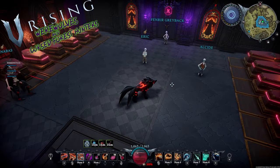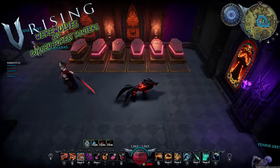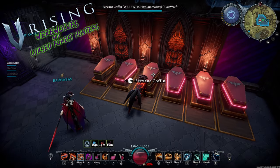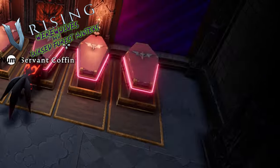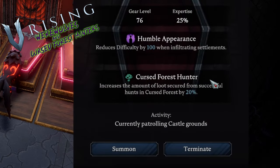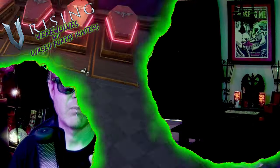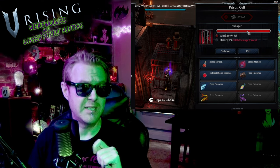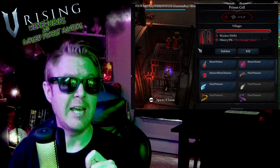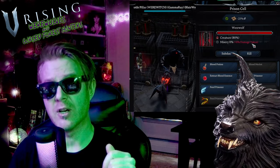If you do find a cursed forest hunter that you like, make sure you get them back if you want them as a servant. You'll want to convert them just like any other servant in a servant coffin. The Cursed Forest Hunter increases the amount of loot secured from successful hunts in the Cursed Forest by 20%. If you decide to imprison your Cursed Forest Hunter for that sweet two-for-one blood type, you'll get both worker and creature blood — tap the worker during the day or the werewolf for creature at night.